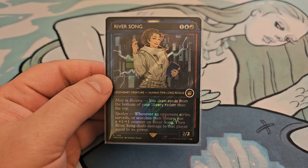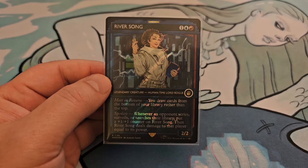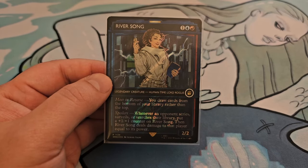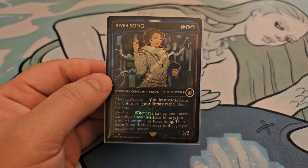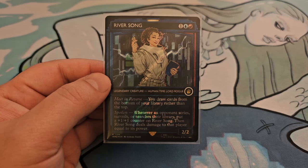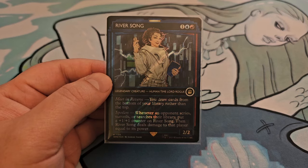River Song costs one, a blue, and a red for a 2/2. It has Mentor and Reverse — you draw cards from the bottom of your library rather than the top. And it has Spoilers: whenever an opponent scrys, surveils, or searches their library, put a +1/+1 counter on River Song. Then River Song deals damage to that player equal to its power.